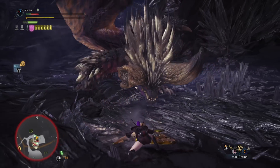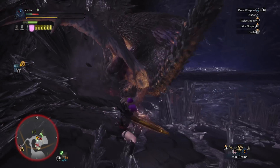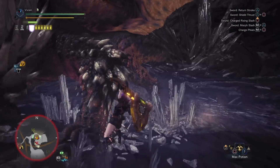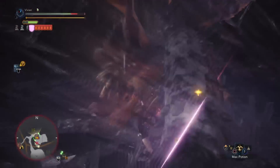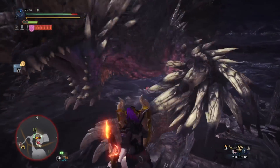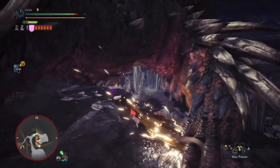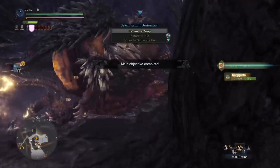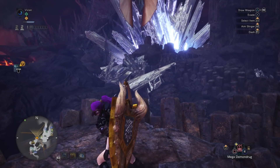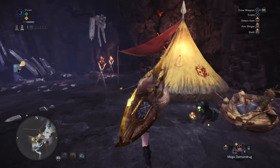To illustrate this even further, if you had Attack Boost 7 and Peak Performance 3 instead of other EFR-boosting abilities, you would only get 3.625 more phial damage. Even ignoring the SAED's huge motion value on the axe hits, the combos you use to charge your phials while in sword mode will more than make up this damage difference. This is why our CB meta sets focus on getting as high in EFR as possible while maintaining the core skills.